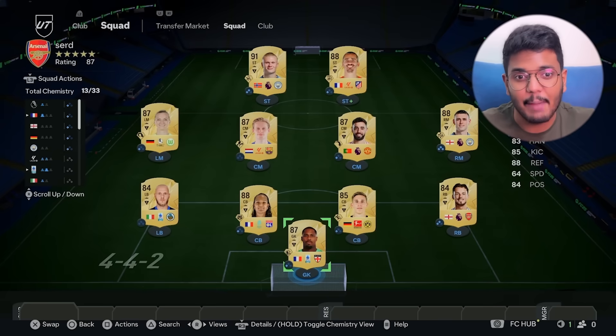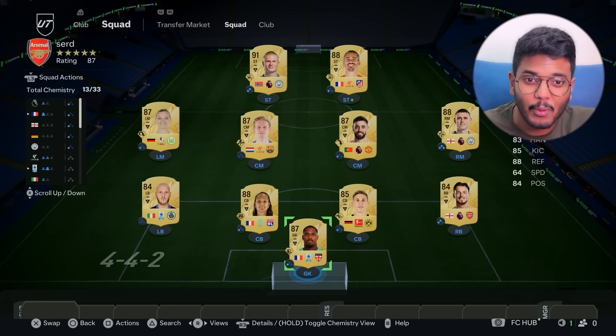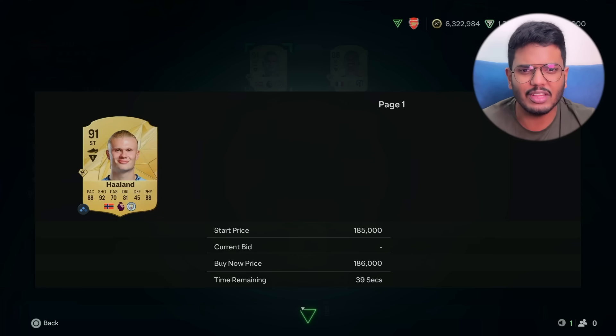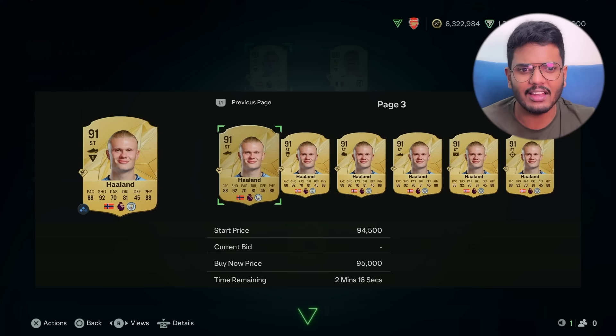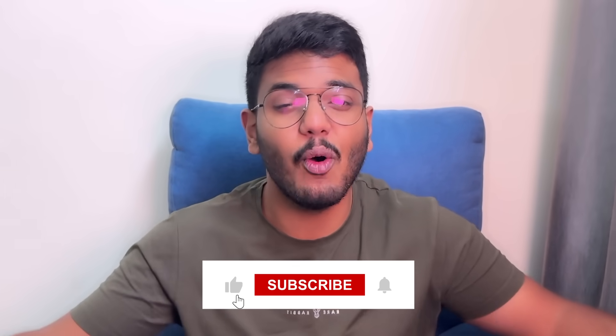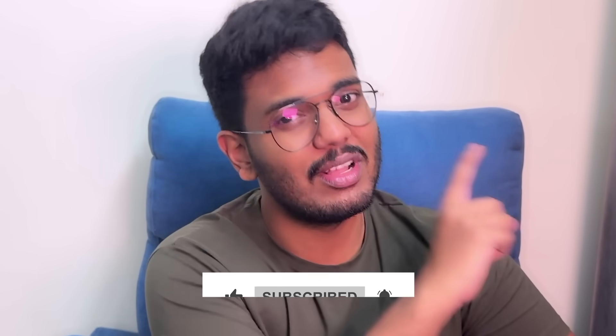That last pack saved the entire pack opening — it would have been one of the worst ever otherwise. I'm quite glad I packed Haaland. How much is he going for in the market? He's not that expensive actually — I thought 300-400K but he's only around 80K. Still, not bad — first-owned Haaland, I'll take it. That's it, guys. Hope you all enjoyed this video. If you did, make sure to subscribe to my channel and go watch the next video.